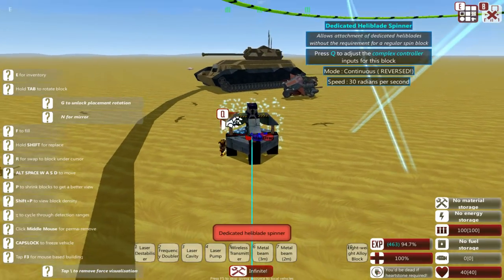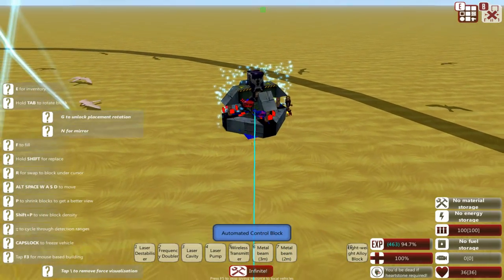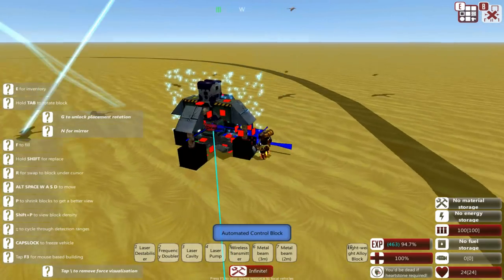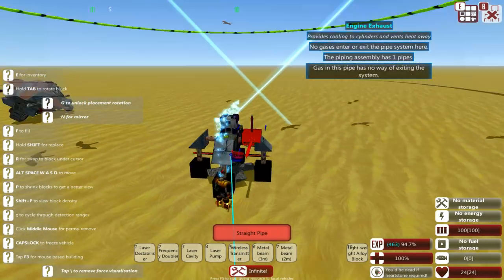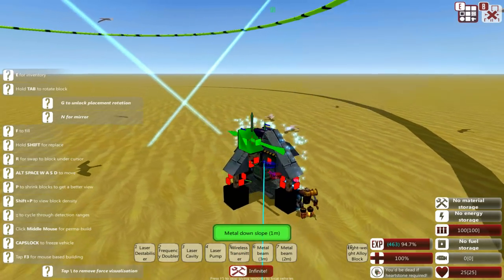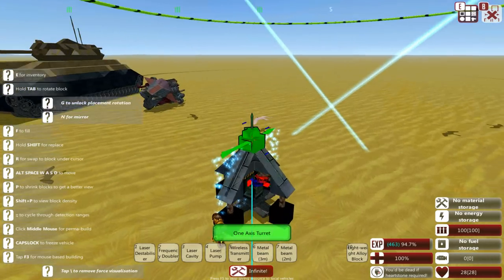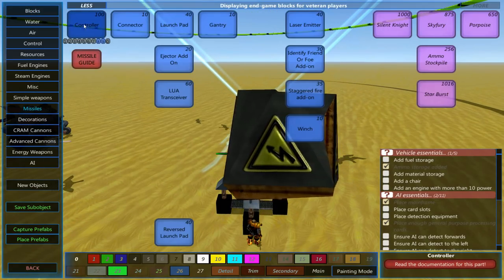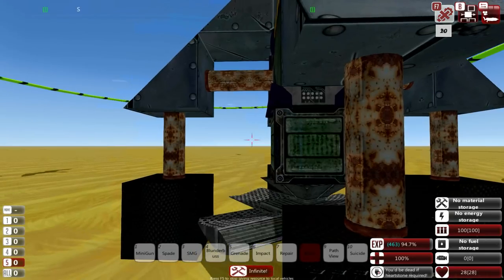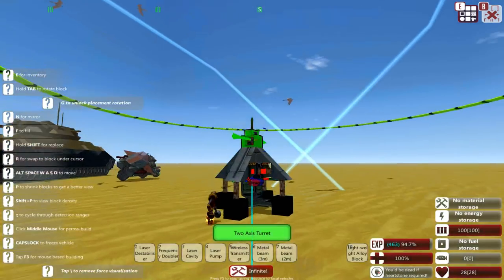We do want the blade at the very bottom, just so it kind of drags the craft in the direction we want. If we really wanted it to not flip, we would add a very small PID system, or just a couple of these with their own control blocks onto either side, and then that can be dropped and would look far better and be far more agile. So let's add the turret itself to the droppable turret - that makes sense. We could make this a two-axis turret so it can aim upwards against the enemy.